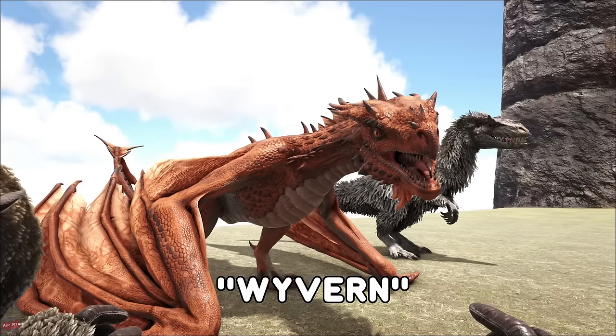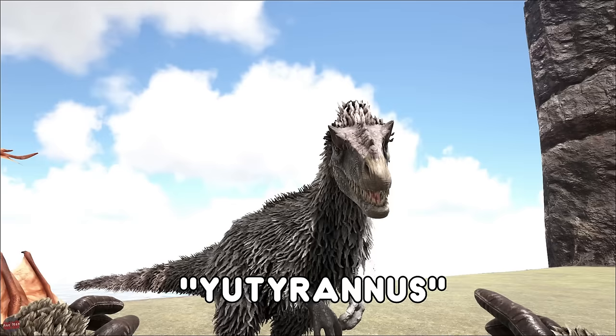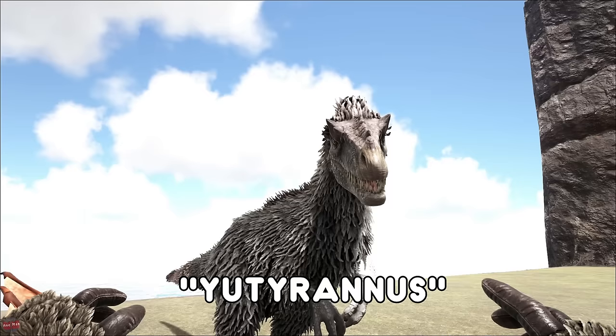For fighting, for carrying, for PvPing — a very good all-round creature. The Yutyrannus found in the snow is a very useful creature with two abilities. One is the fear roar which will scare away smaller creatures. Number two is the boost roar which will boost up your dinos' attack damage and make them take less damage. So very ideal for when you're taking on the bosses.